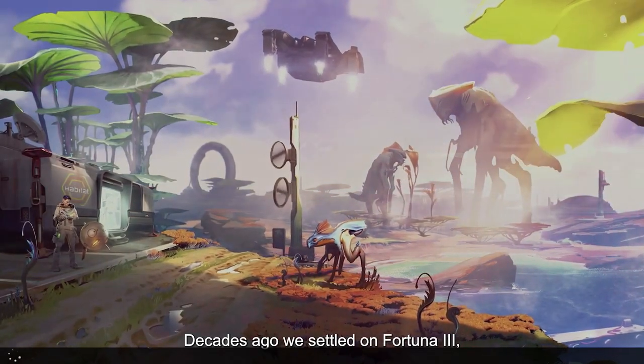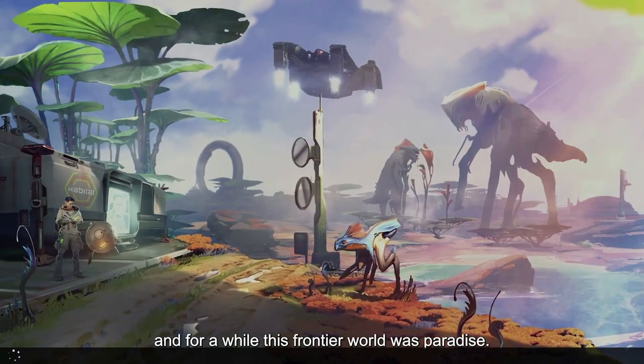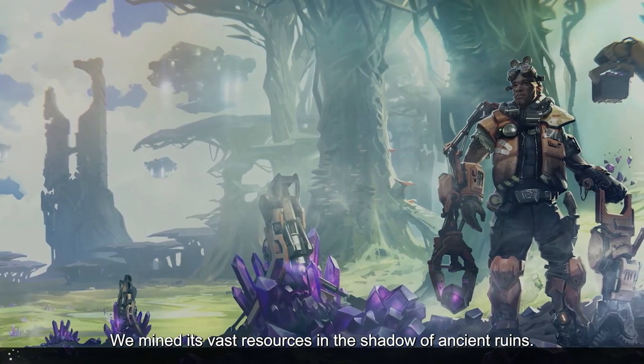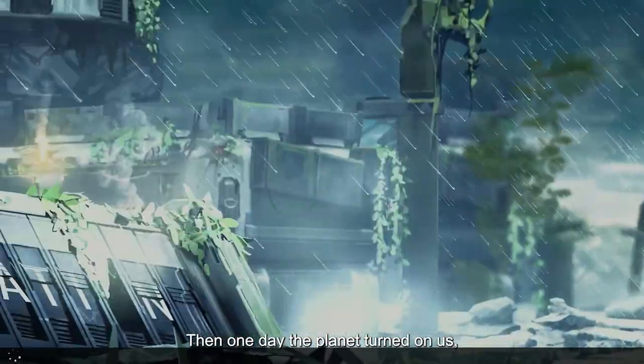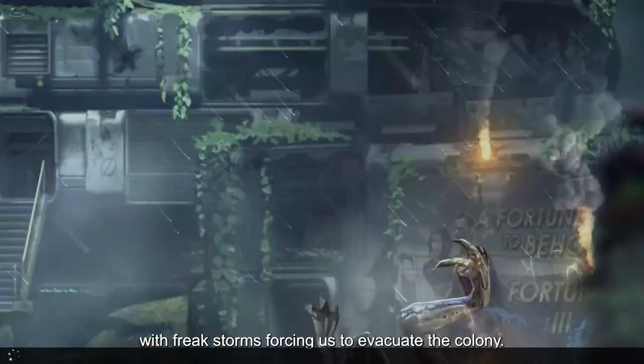Decades ago, we settled on Fortuna 3, and for a while this frontier world was paradise. We mined its vast resources in the shadow of ancient ruins. Then one day, the planet turned on us, with freak storms forcing us to evacuate the colony.